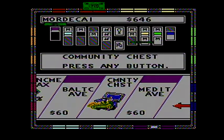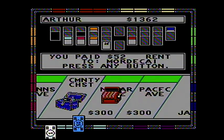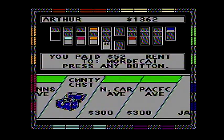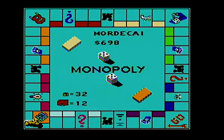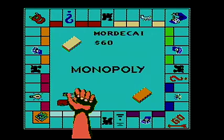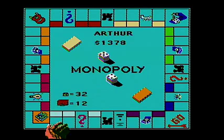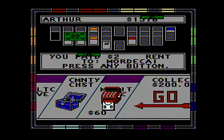Anyway, back to this game. Alright Arthur, good — cheap landing on North Carolina Avenue, although you have $52. I'd prefer you land on it when it has lots of houses on it. There we go, I've unmortgaged a bunch of properties. That one is also unmortgaged.